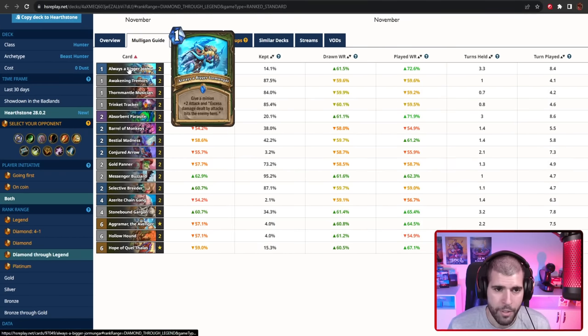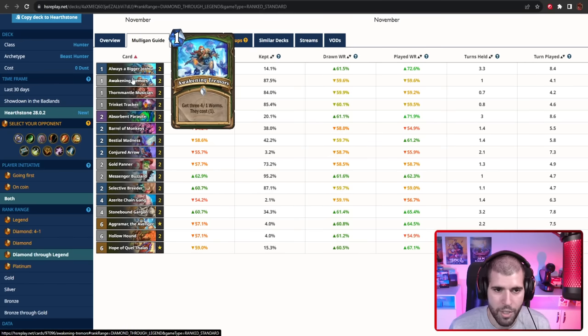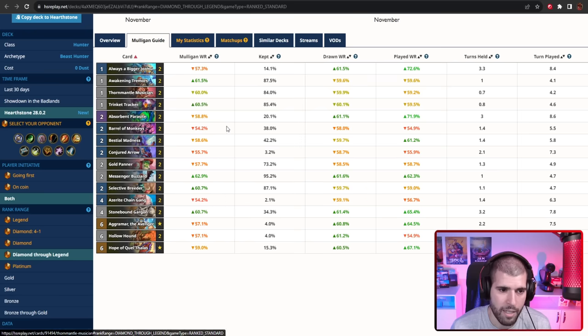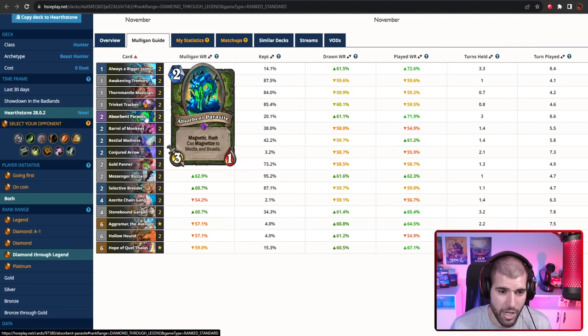We have a couple of Always Bigger Jermongers which is basically your main win condition in this one, which help you cleave a lot of damage with your Stonebound Gargan as well as your Hollow Hound. We have a couple of Awakened Tremors in here which gives you 3 Beasts each and they are pretty good in the early game, but you can also use them in the mid and late game because you get to buff them. Tormentula Musician is also pretty cool because it gives you a buff for your Beasts, and this can land on all sorts of things including your Barrel of Monkeys which are also Beasts. Trinket Tracker helps you get your good one-drops and we also have Absorbent Parasite which doesn't have any taunt, but you can slap this on your big beasts so the cleave becomes even stronger.